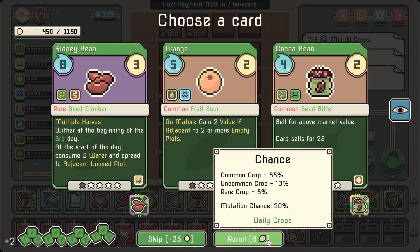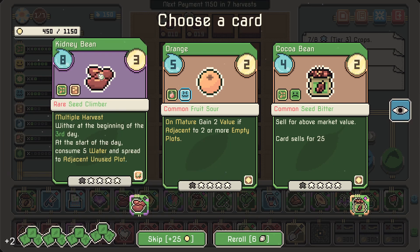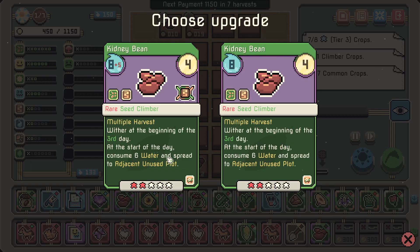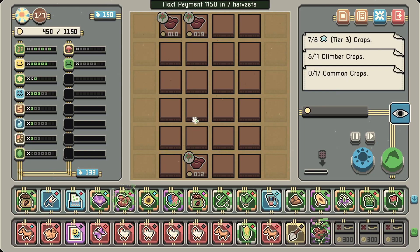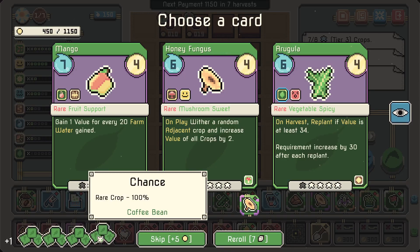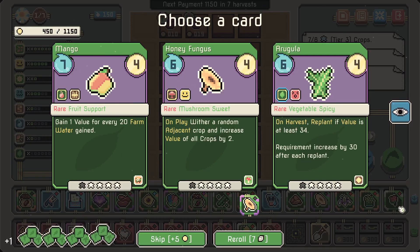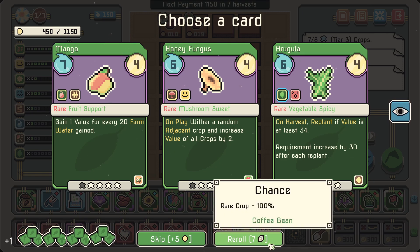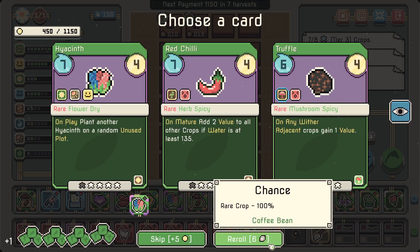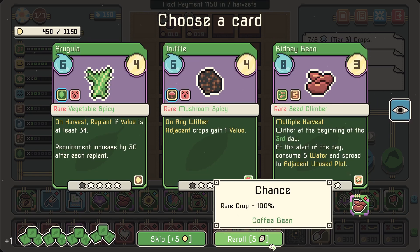What's this — it's a rare opportunity! An akidib — nice, that's exactly what we want. 'At the start of the day, consume 6 water and spread' — yeah I don't love that but hey, it's okay. We keep that. There we go — it's a rare one. I want more kidney beans!